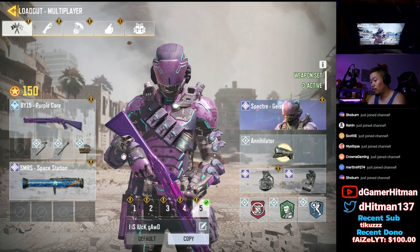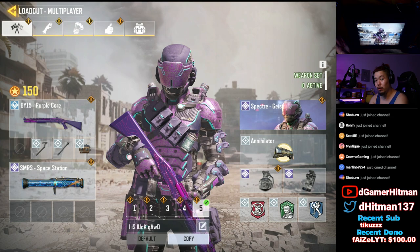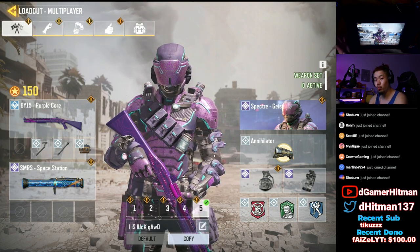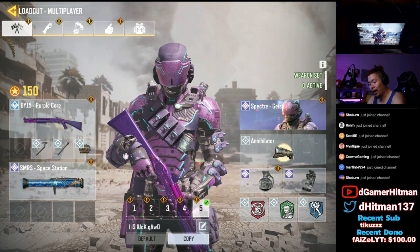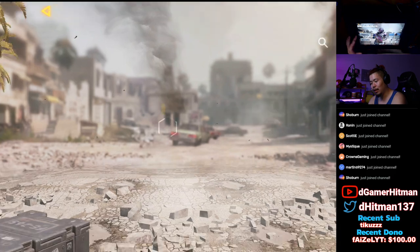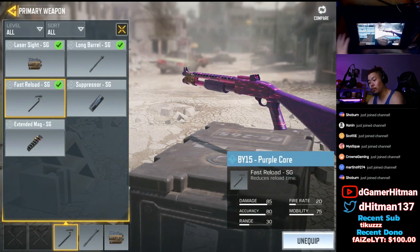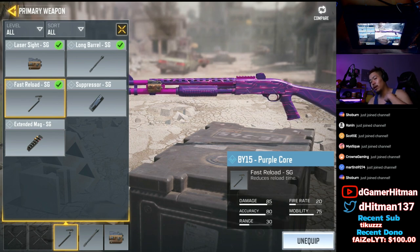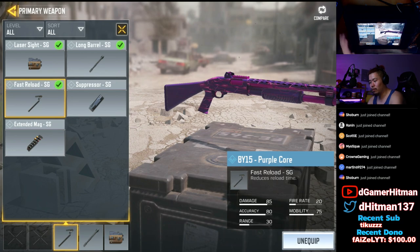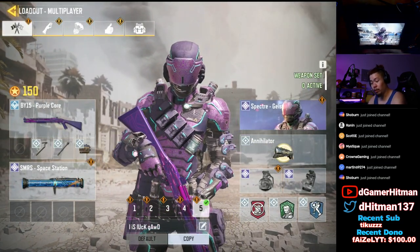We are rocking the BY-15 — it is the shotgun of choice for any shotgunner. Great range, good damage, and fast fire rate. I am using the long barrel and the laser sight, which are must-haves. You can alternate between the fast rotor or the extended mag. You can also put on suppressive, but I highly don't recommend it because I'm more into hitting long range shots while staying silenced.